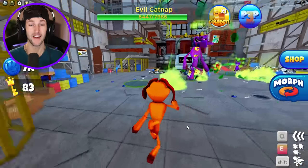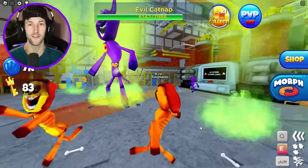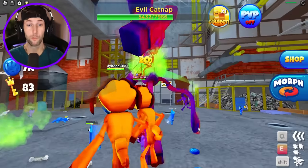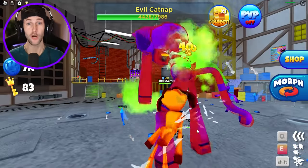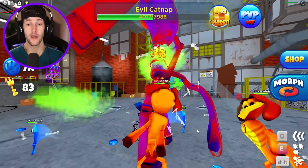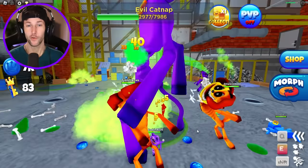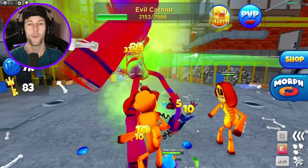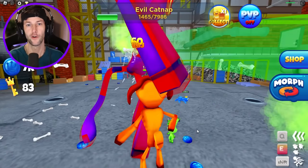Look at this! We can't attack with this because it's a game pass. Evil Dog Day — you need to defeat Evil Catnap. He spits bones at Catnap! Look how strong he is — look at the health going down on Evil Catnap! We're going to have to defeat Catnap so many different times because we don't want to get duplicates of the new morphs. We want to try to unlock every single morph.